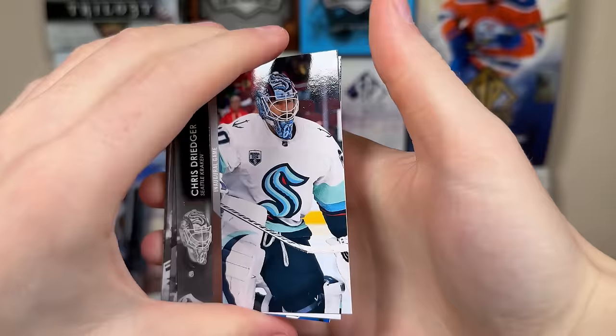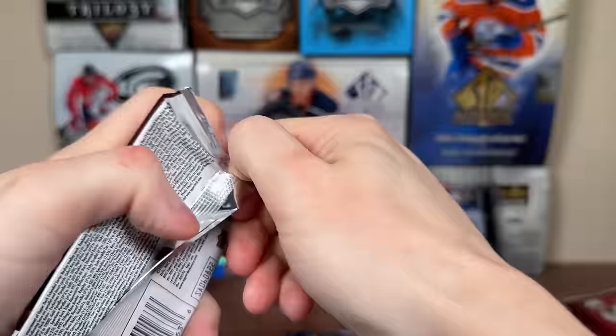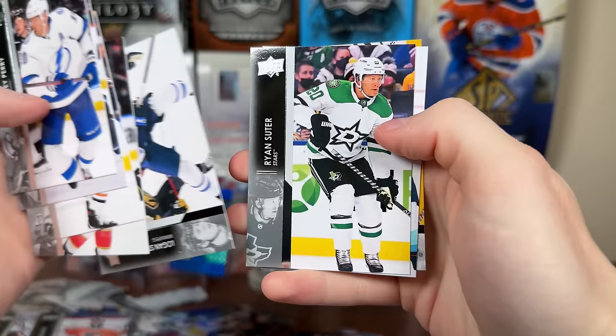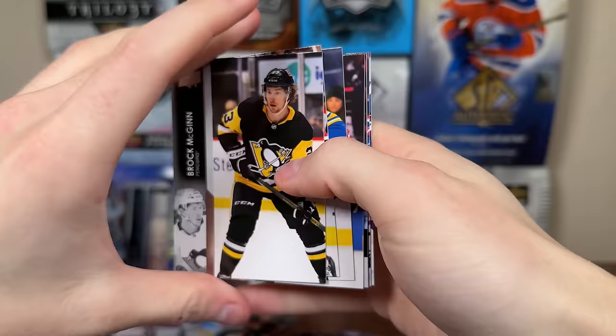We got Byfield Reflections, then Pavelski 607 retro from his rookie year. Another Young Guns — Bryce Kindop again. Then a canvas — Jeff Carter UD Canvas. And we got our French — Mason Marchment French variation. Glad we got the insert cards instead of more French. There's a Kubalik 607 retro. Final two packs for the second box.